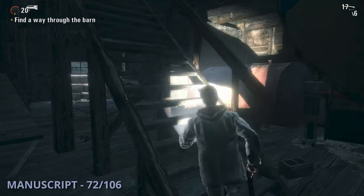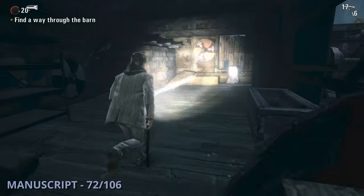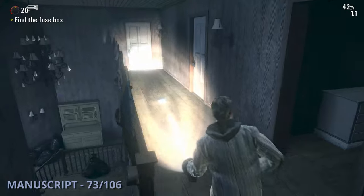Manuscript 72 is going to be inside of that big barn — just head in there and go up to the second floor where you'll find this one. The 73rd manuscript will be a bit later once you get to the actual Anderson house and head upstairs to find this one.